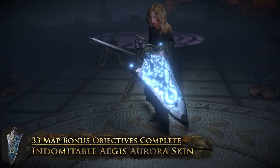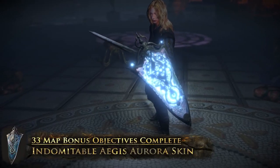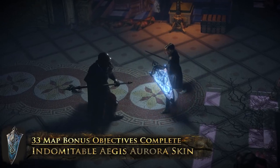The Indomitable Aegis Aurora skin makes it so that when you block, your Aegis lights up with a flare of energy shield.